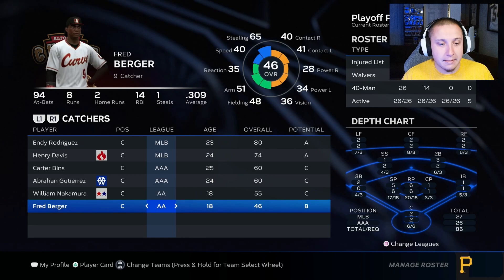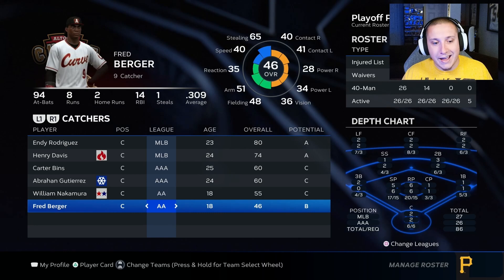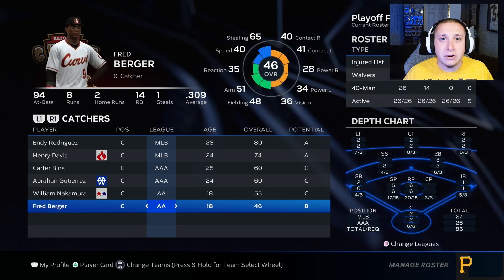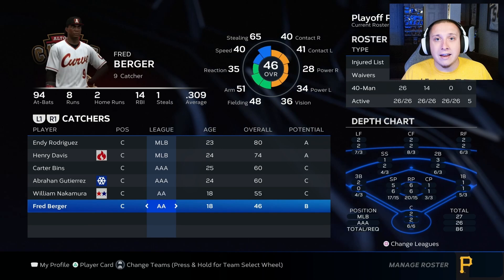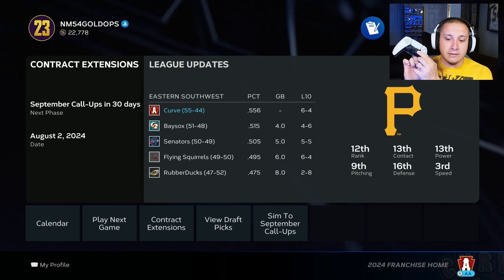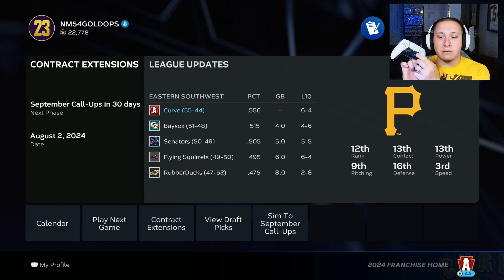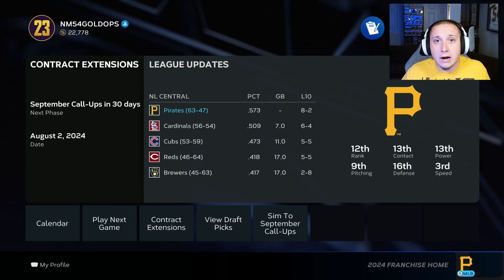That B potential player isn't necessarily getting playing time, so it's a super important factor. How do we actually assess whether a player is going to get playing time? Number one, you have the power to edit the lineups and rotations in your minor league systems. In franchise mode you can manage minor league teams by moving the right stick left and right to toggle between teams, view standings, and manage the roster.